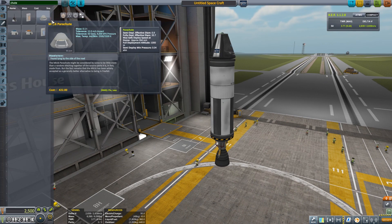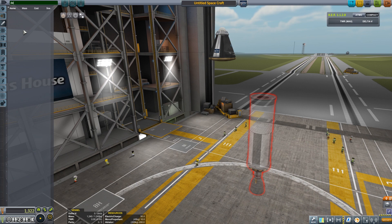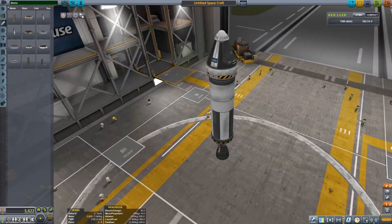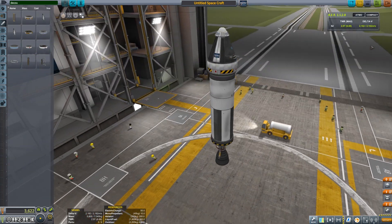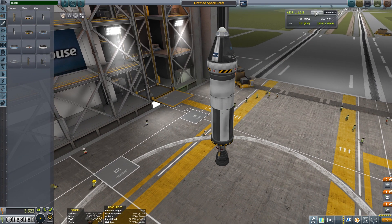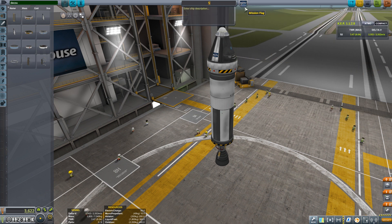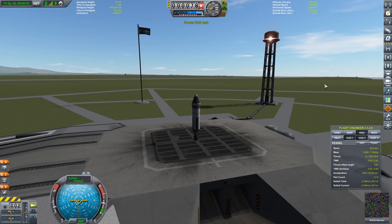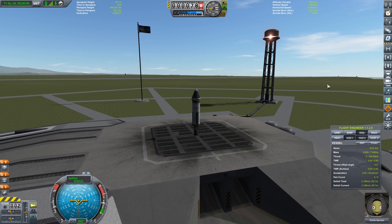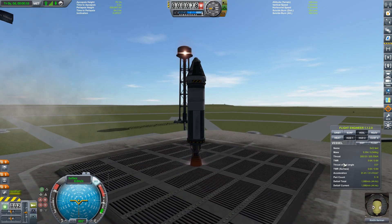Just to demonstrate the difficulty, I'll quickly create a simple vessel. The Mark 1 command pod will have a heat shield, of course, and just a single fuel tank with a Reliant engine. With normal gravity settings, this vessel would have a thrust-to-weight of almost 3.5 — a pretty powerful little vessel. Heading to the launch pad, you'll see in the bottom right that our thrust-to-weight is around 0.6, so we're not going anywhere in the short term.